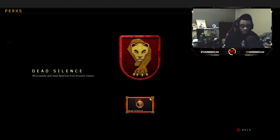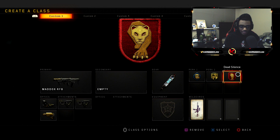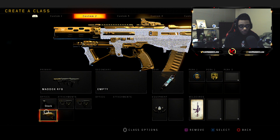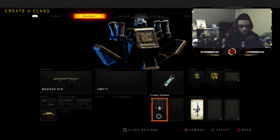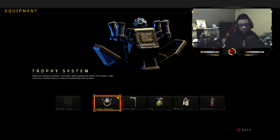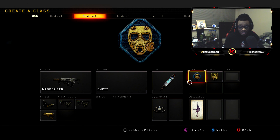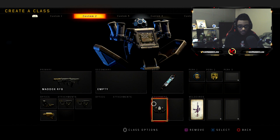Class setup number two is also the Maddox RFB with Reflex, Quick Draw 1, Quick Draw 2, and stock — the same exact gun attachment setup — but my gear and perks change. I have the Stim Shot and also the Trophy System. The reason I'm running the Trophy System is because if you're playing League Play with random teammates, it's going to protect you from explosives and concussion grenades. I recommend actually playing with friends because a lot of people in League Play play in parties. The Trophy System will help you outstay in the hill and control the map without getting stunned every two seconds. That's why I like to run Tactical Mask on nearly all of my class setups, so I don't have to rely on a teammate running the Trophy System.